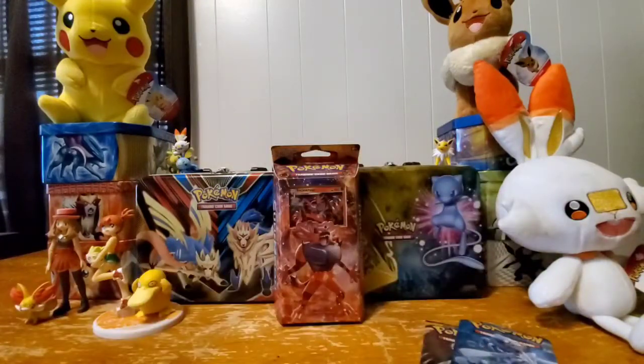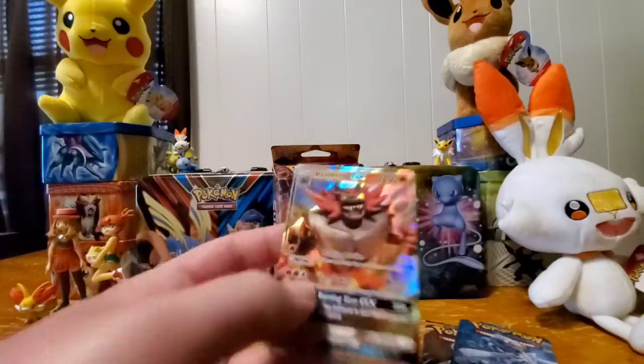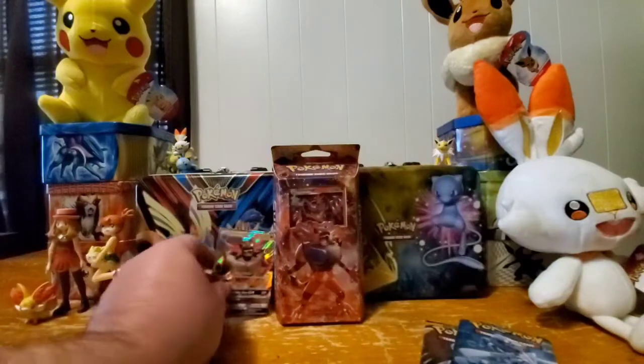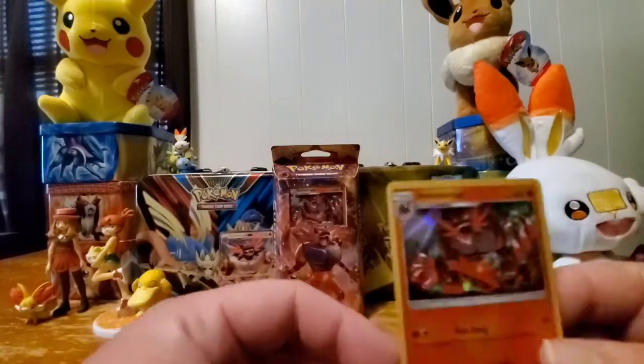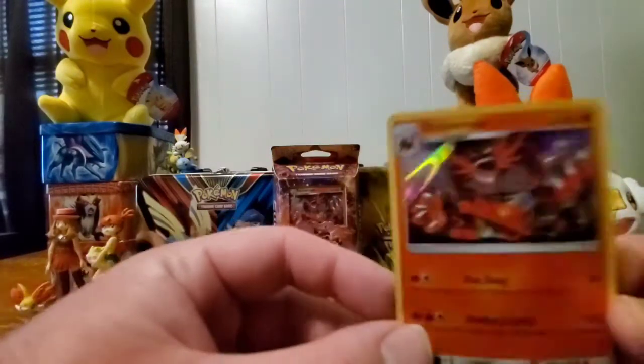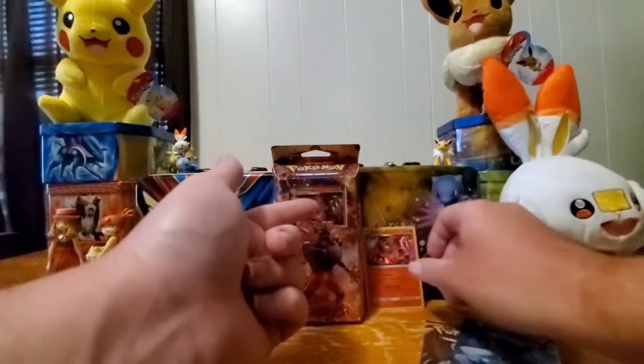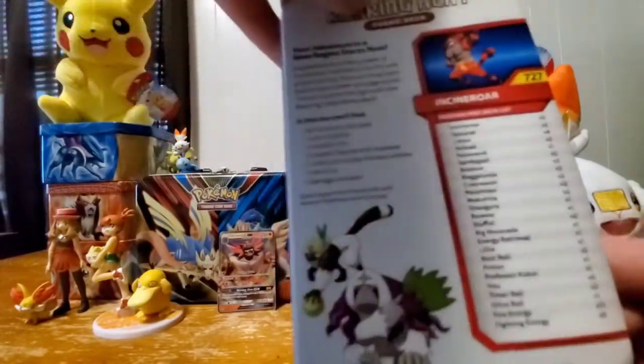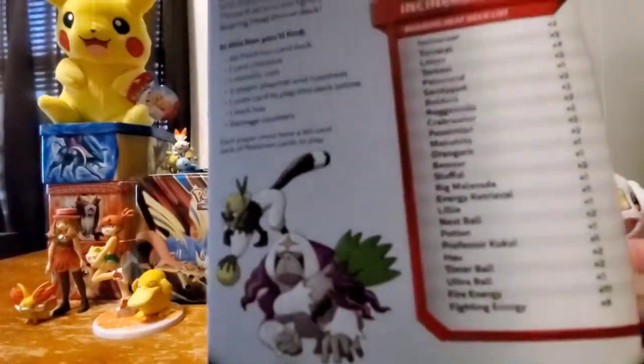Here are the booster packs — I'd definitely like to get more of those. These included cards are not really promos; you'd get these in a regular pack. We've got a Cinderace GX — very cool — and then a holographic Cinderace, which normally would be non-holo, so it's very cool to have a holographic variant of it. The theme deck has a holographic version too, but I'm not going to open it up.